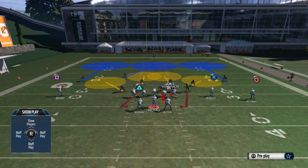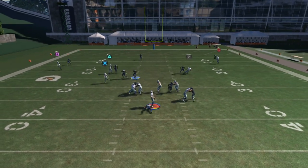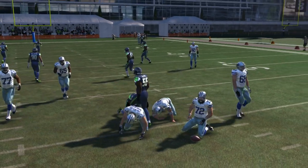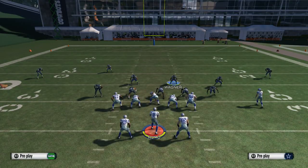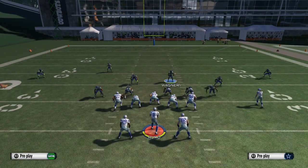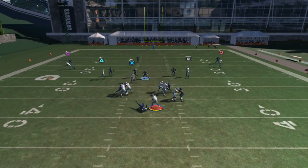So make sure you guys check this out. As you guys can see here, we got it set up — the A-gap comes in. You have to have a fast DT, just to let you guys know, or you can put a defensive end that's really fast at that position as well. In this case we got Abril, and he's going to come in straight down the A-gap, and I'm going to show you how to set up this play so you guys can go ahead and do it on your own.